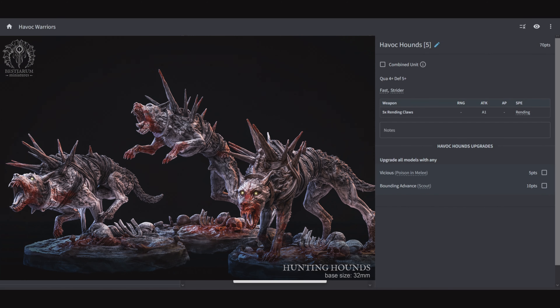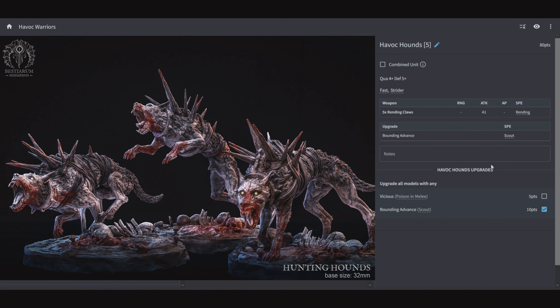Havoc Hounds: 5 of them for 70 points, Quality 4, Defensive 5, Fast and Strider. They have 1 attack apiece with Rending. You can upgrade them to be Poison and to have Scout. This is a good unit just because of the Fast and Strider, and they're cheap at 70 points. But they lack offensive power with only 1 attack apiece. It does have Rending, so it's going to take away Regeneration, but with only 1 attack it's not going to do much. It'd be better to give them Scout so they can run around a flank to get behind the enemy, grab some objectives from the side, or jump onto objectives early.